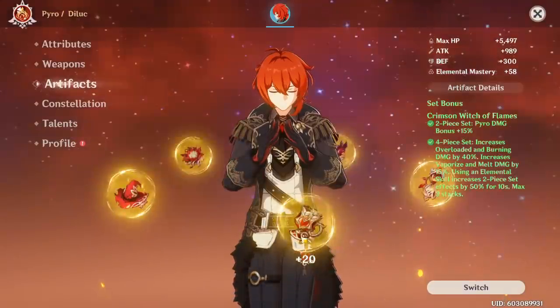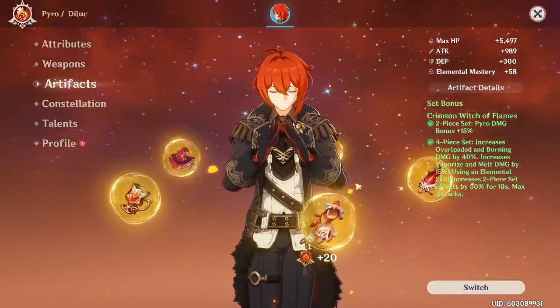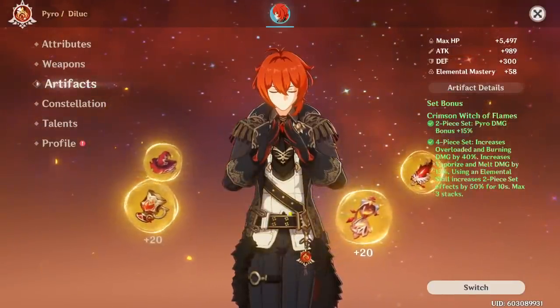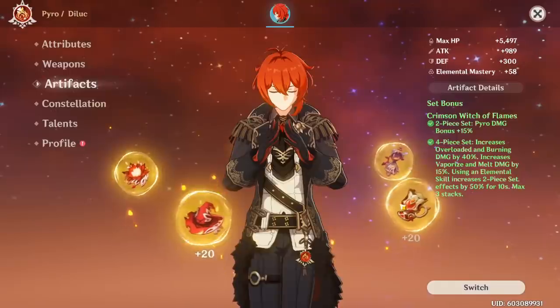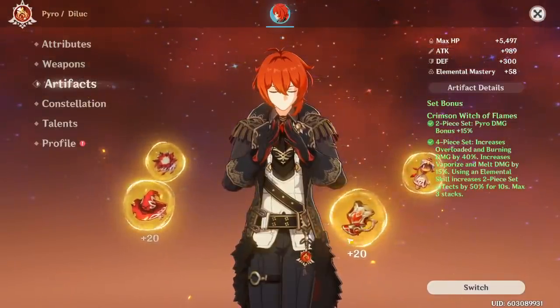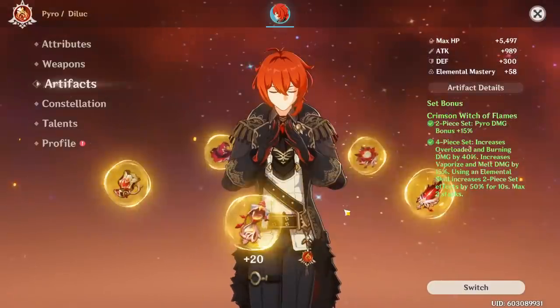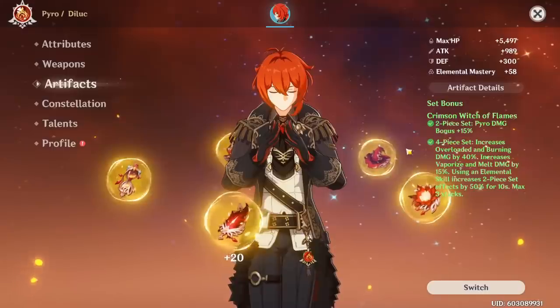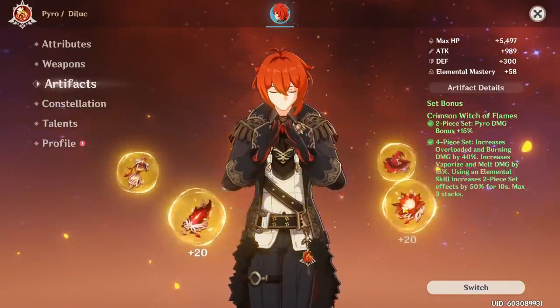What's good enough? I would start by getting good main stats on four pieces and getting a Pyro Goblet. Goblets are something we'll talk about later, but usually the goblet is the most important piece, and since it's so hard to get, you can be okay with bad substats and getting it from a different set. Apart from that, you'd usually want a four-piece of whatever your best set is, or two two-pieces depending on the character. For Diluc, you want a four-piece Crimson.